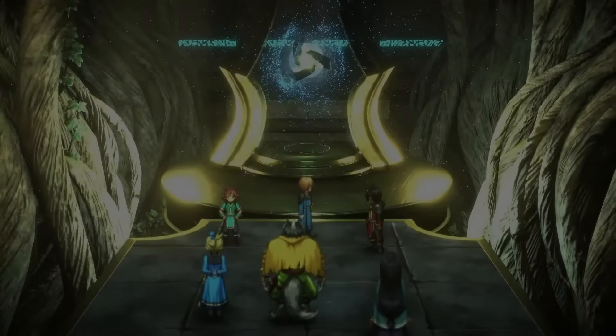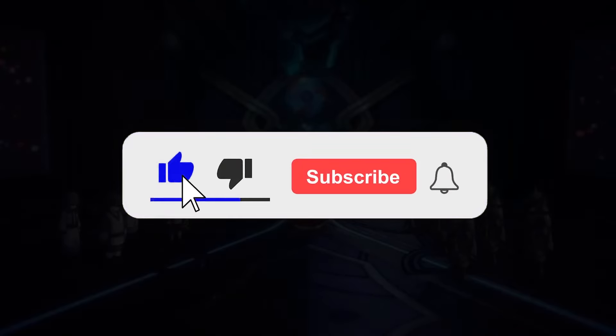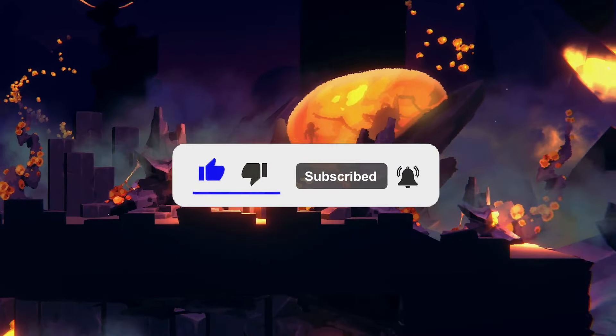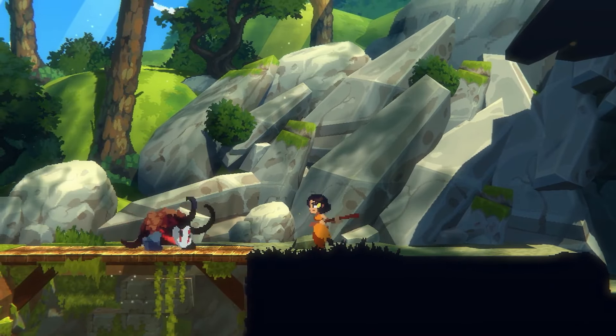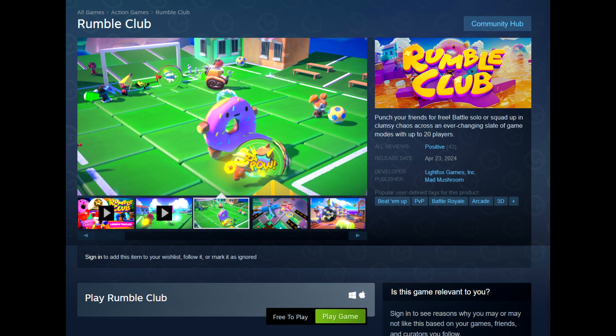What's going on guys? Mush back at it with another video. Want to give you guys a heads up on some of the new Steam game releases. Got a couple of free titles, some free prologues in there as well, and some other notable games that you do, in fact, have to spend that real world currency on. Let's start off with the free stuff — we have Rumble Club right off the top.